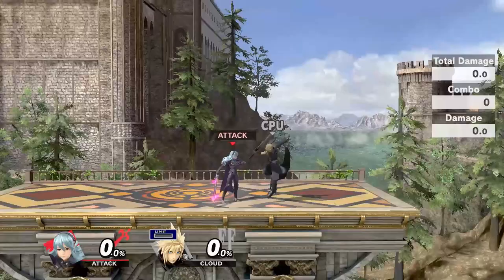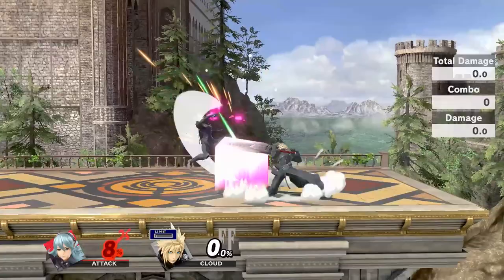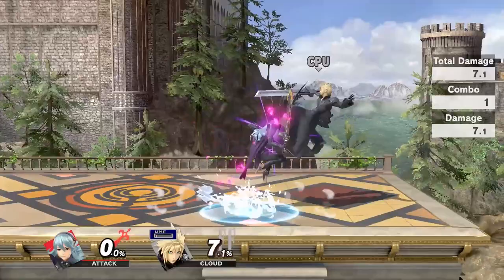Neutral air comes out on frame 6, with a strong hit coming out at the very beginning of the hitbox. After that, the soft hitbox spins around her body from frames 8 to 19. It is negative 7 on shield, and is mostly safe on shield as long as you fast fall nair as low as possible to avoid stalling in the air. Nair can combo from all parts of the hitbox, including the rear side. It can combo into forward air, up air, back air, dash attack, dragon pin, and up tilt.